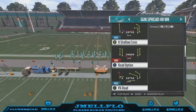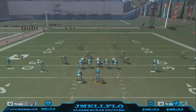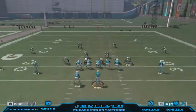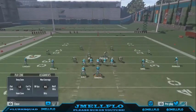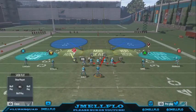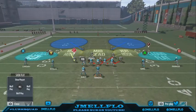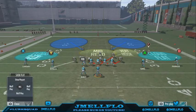This is a really effective blitz, especially if you have good coverage. All you want to do is base align, shift your D-line to the right, crash them to the right. Make sure you have a fast linebacker here — like Jadeveon Clowney — somebody with good block shed and some speed. Then you want to bluff blitz this guy and just move him over. That's all you want to do. I would stay here and watch the middle.